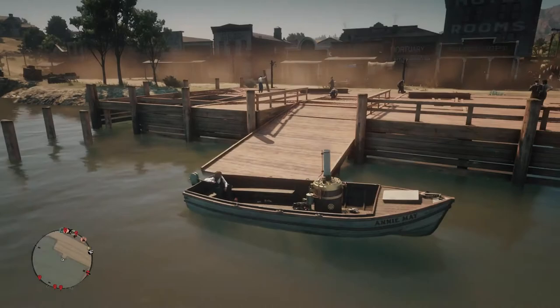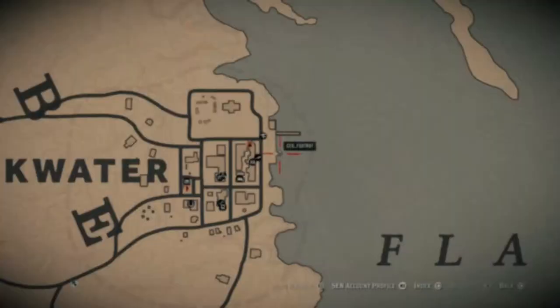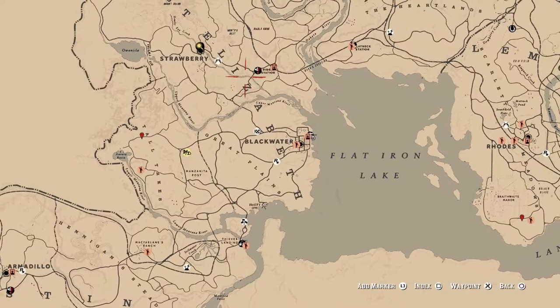What's up guys, I'm CEO Foxtrot with another Red Dead Online video. Today will be part 5 of my Steamboat series where I'm going to try using a steamboat to get from Blackwater up to Strawberry. I'll be leaving Blackwater docks and heading up into the Upper Montana River, which branches off into Hawke's Eye Creek, which leads straight up into the town of Strawberry.